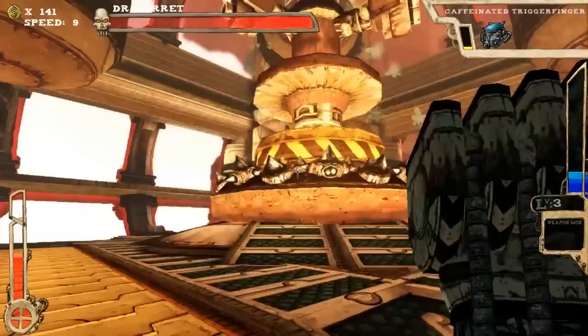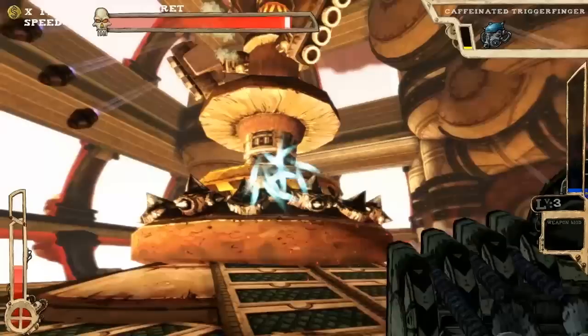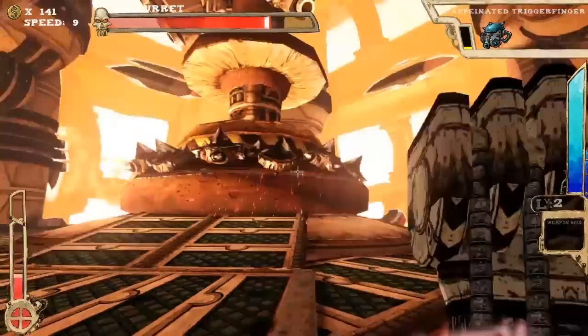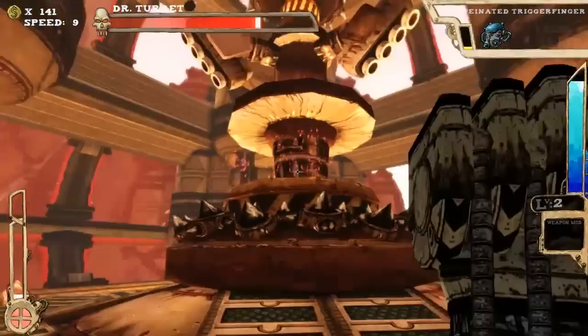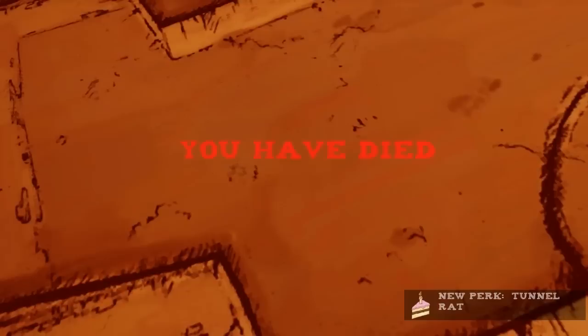This is a boss room — wonderful. I probably should have looked before I leaped. It looks like he's got several different types of things: the bottom is a thumper which I don't think I can avoid — I think it just does consistent damage to me. Then the top ones shoot bullets, and I don't even know what's above that, probably more bullets. It looks like I'm going to die here. I don't do enough damage, and I'm back down to level 2. Yeah, obviously I'm not going to do enough damage.